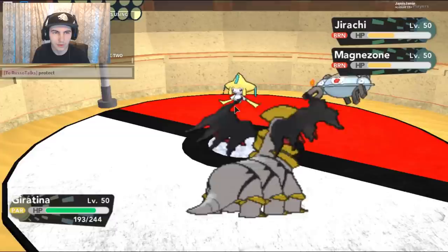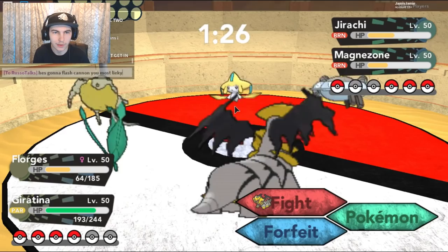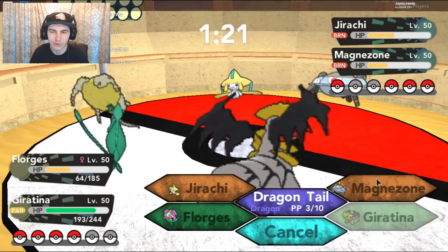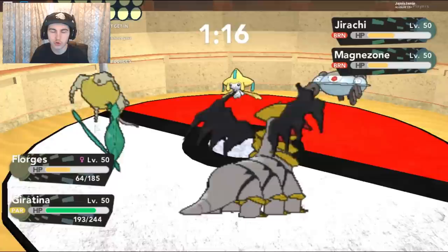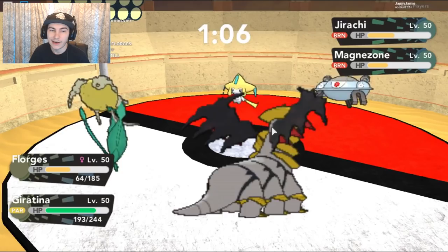It Protects the first turn, I believe. He's gonna Flash Cannon — most likely gonna Flash Cannon, because Magnezone does get that now. So let's try and take down the Magnezone so Russo can live. Because I'm pretty sure the Magnezone should be able to hit the Flogus — I haven't used the Flogis personally. I know it's got really good tanking capabilities, but a super effective hit from a Magnezone that's STAB — I don't think it's gonna live. Hopefully it just doesn't have it.